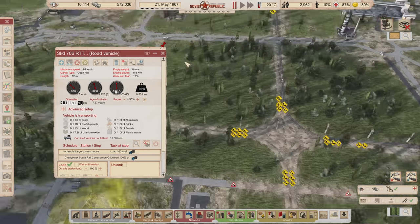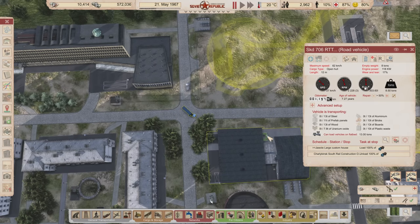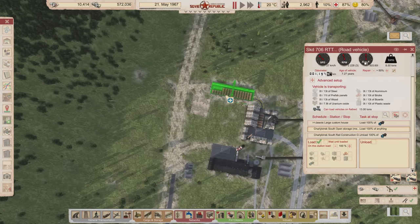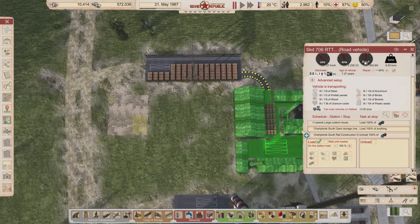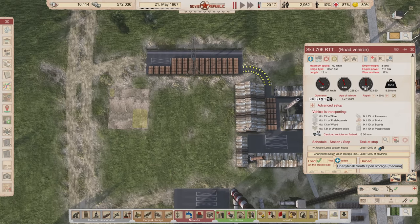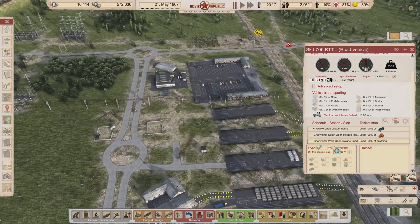This vehicle is still on its way to the customs house with a half a tank of fuel. We're going to change that. What I want this truck to do is go over to the bricks — we're full of bricks and can't make any more. So this truck's new route: go to the open storage for bricks, load bricks, wait until loaded, then come over here and unload the bricks.